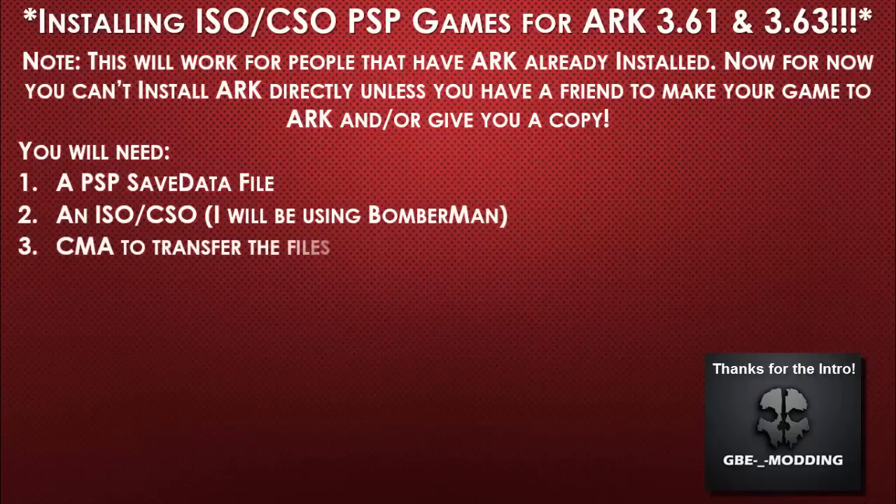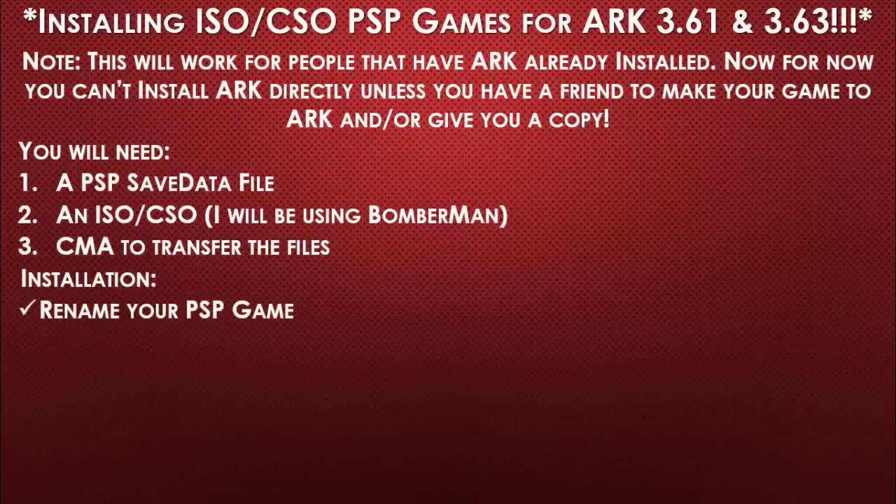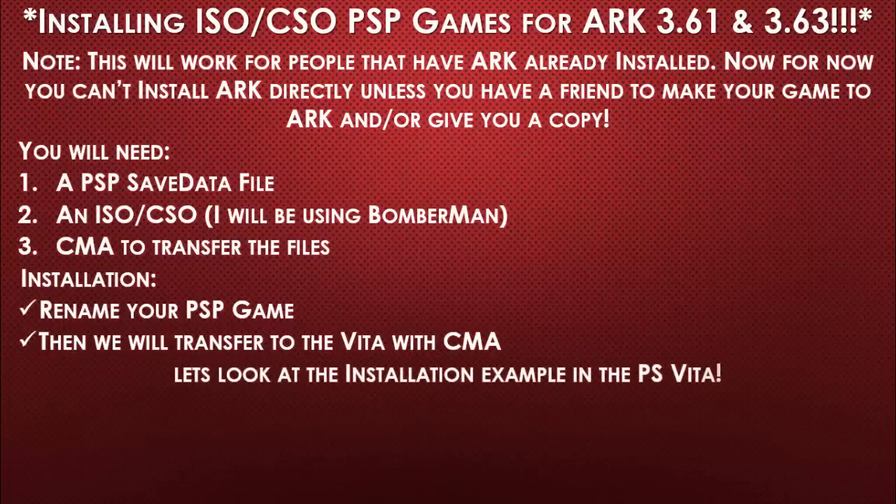You need CMA to transfer the files. For the installation, we're going to rename the PSP game ISO file, then transfer it to the PlayStation Vita with CMA. Now let's look at the installation example on the PlayStation Vita as well as the process steps on the computer. Just remember the links are in the description.